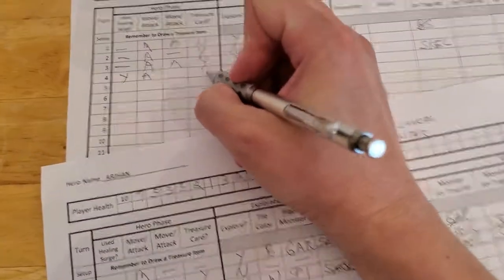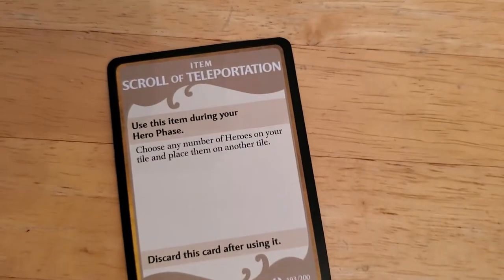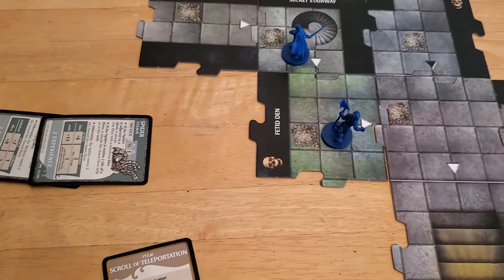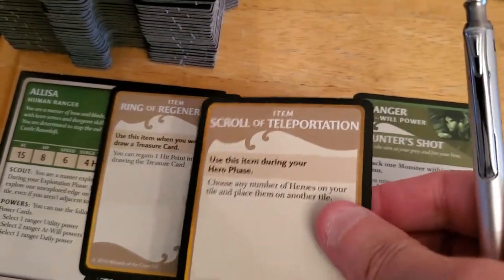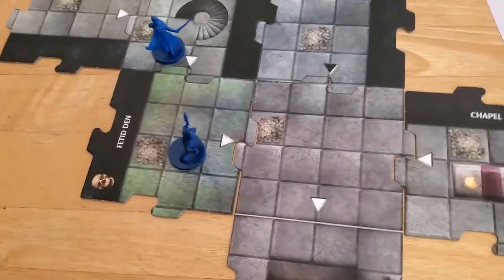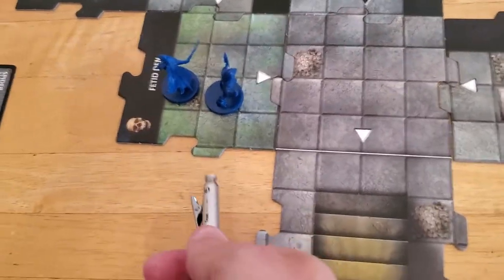Since she killed, she does get a treasure item. Let's see what kind of treasure Alyssa gets. Scroll of Teleportation - choose any number of heroes on your tile and place them on another tile. Pretty worthless, I would say. Oh man, I forgot she had that power. I would definitely have just had her take a hit point. But I feel like it's too late now because I already took the treasure. Next turn I'll try to remember she has that. But we can cash that in for a power. We'll go ahead and have her move her speed and put her down here on the bone pile. She can use Scout, so she doesn't have to be on an explored edge, but we will have her explore.